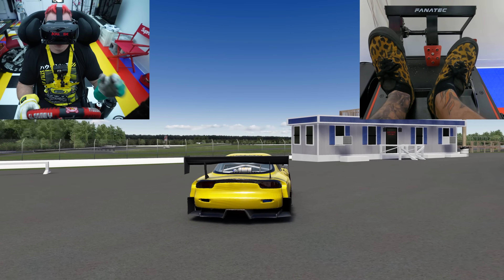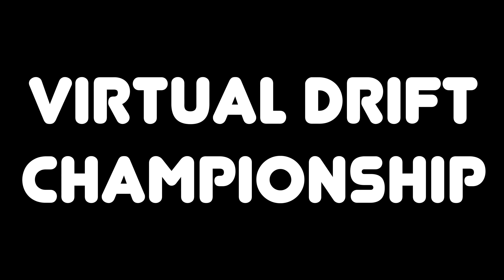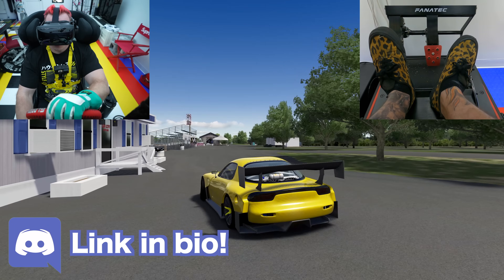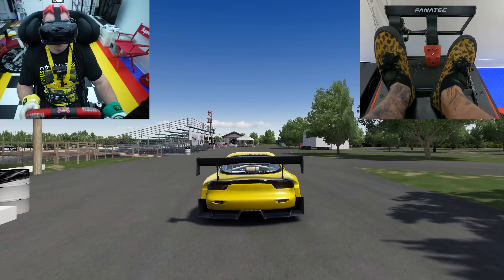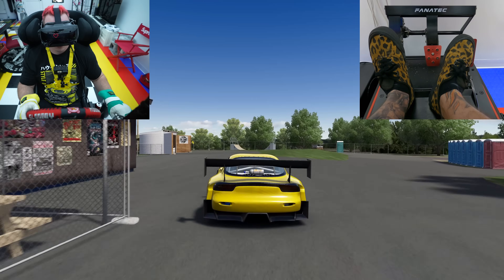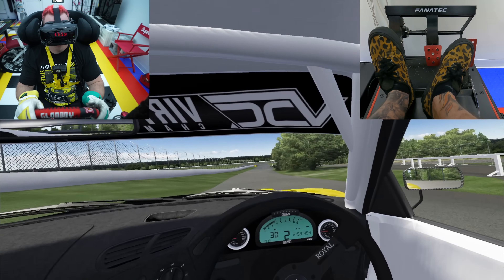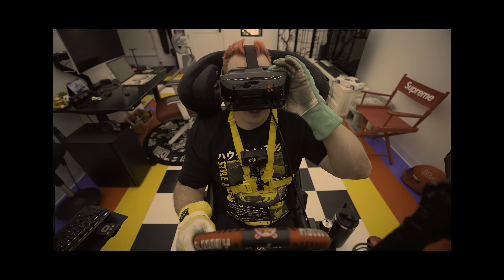We're starting off with Virtual Drift Championship, specifically the public pack 2.0. These are truly like pro drift cars — they're all like a thousand horsepower or more, everything you can imagine: sequential transmissions, all that good stuff. This one in specific is probably my top favorite — you might think it's a weird choice for me.